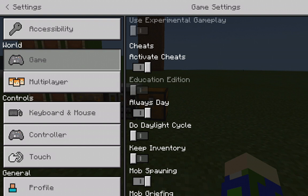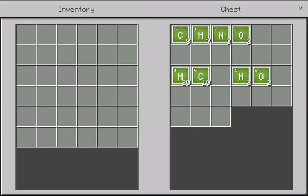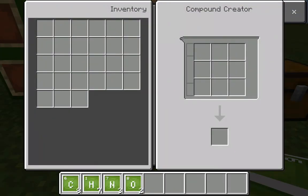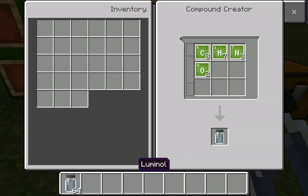First, you'll need eight carbon, seven hydrogen, three nitrogen, and two oxygen. Put this in your compound crater — just keep tapping in Pocket Edition. Put your hydrogen here, nitrogen here, and oxygen here, and then you get luminol. You can make more of it if you want.